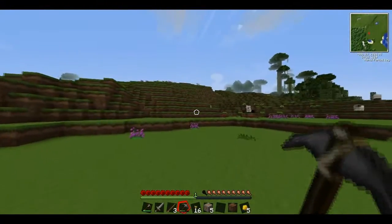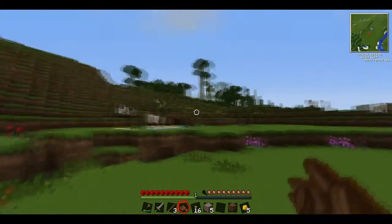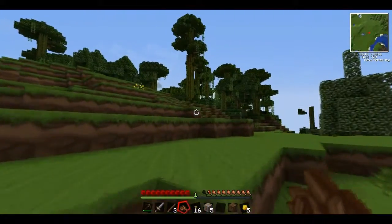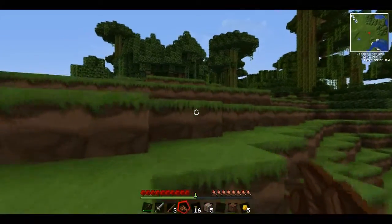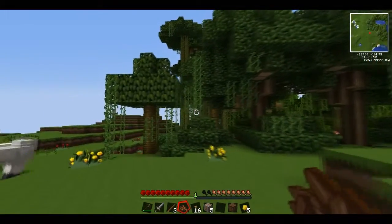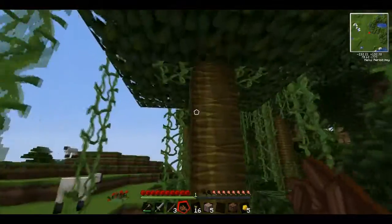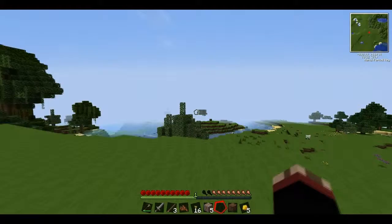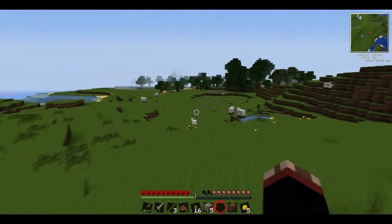Cocoa beans — we need jungle trees. I have jungle trees. Okay, in case you didn't notice, we started next to a jungle. I think this works in Techit. We can get a cocoa farm going. Nope. I don't think it would, considering that was a 1.3 update and this is still 1.2.5. I thought maybe one of the Techit packs had it.